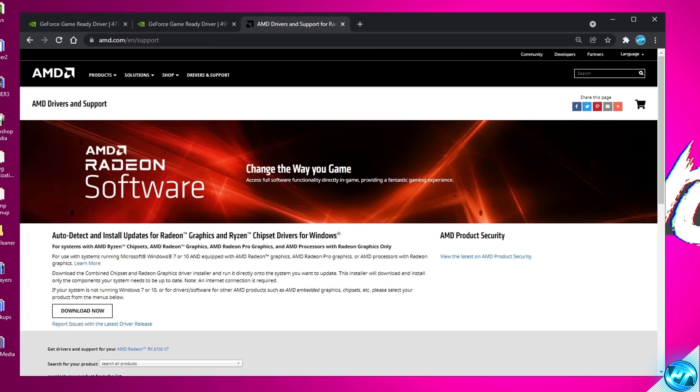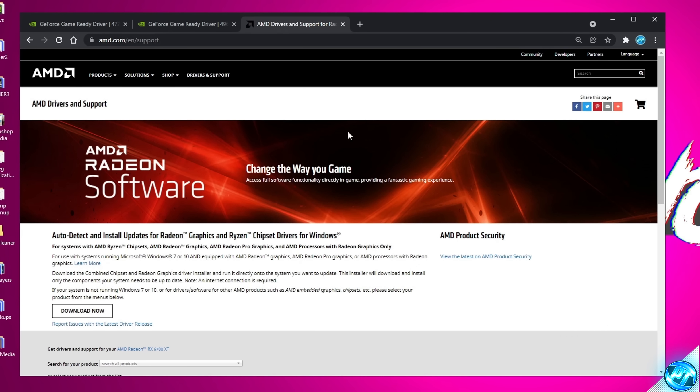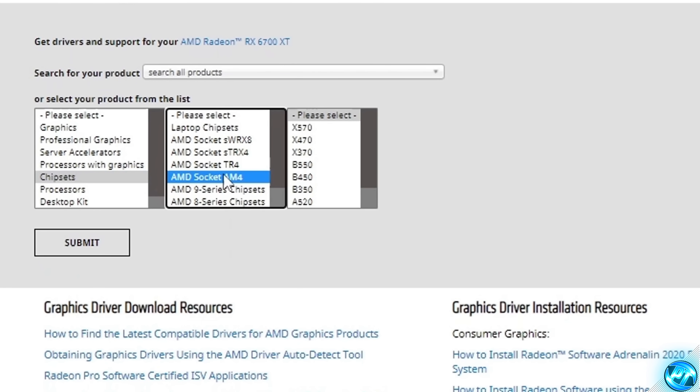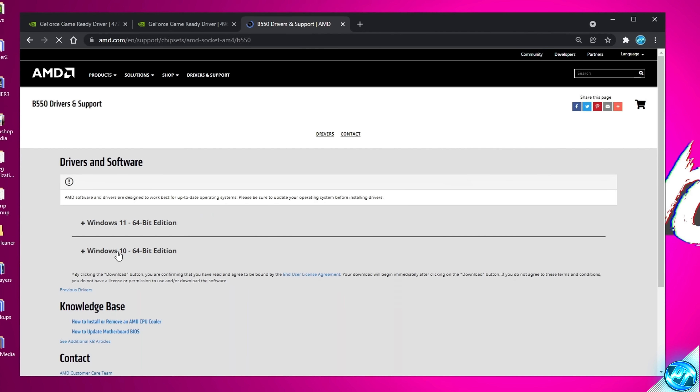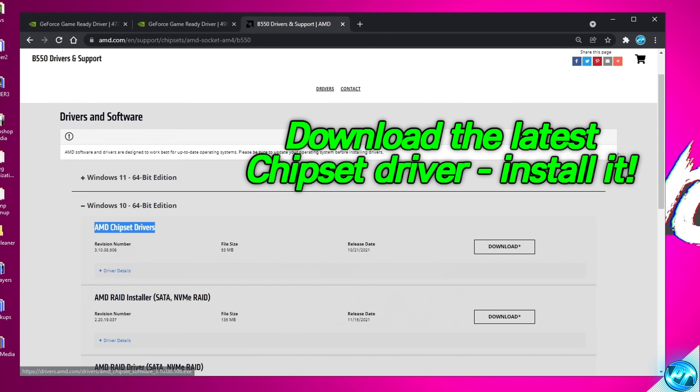For those of you running on an AMD Ryzen system, especially a 3000 or 5000 series, ensure that you are running on the latest AMD Ryzen chipset drivers. Take yourself to the AMD.com download link in the description. Scroll down, select Chipsets, select Socket AM4, then select your motherboard chipset — for example, B550. Select Submit, click your operating system, and download and install the latest AMD chipset driver to ensure you have the latest security fixes and performance improvements.